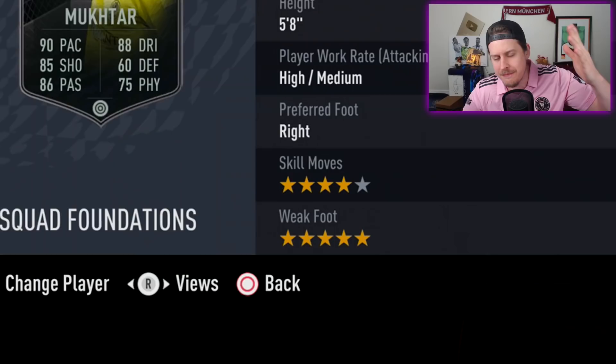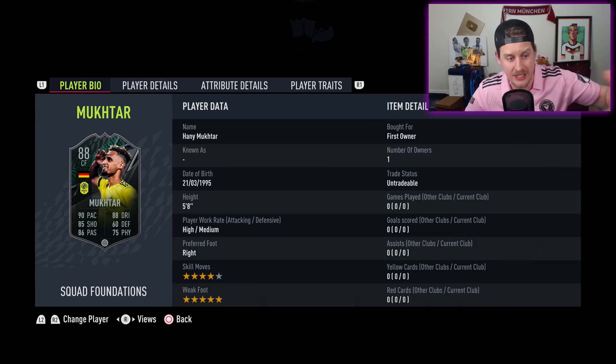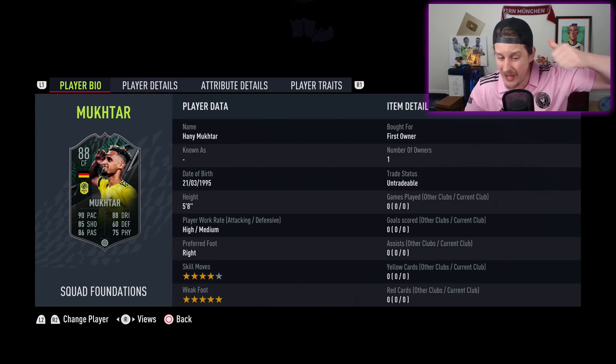MLS gets the German links that looks absolutely broken. He's got the four-star skill moves — EA gave him the upgrade from three-star. He's got the five-star weak foot, and he looks ridiculous. For those thinking about getting MLS objectives, this card fits right in. For those running a full German squad, this guy fits in as well. We've got Foot Birthday coming tomorrow, and Icon Moments look to be dropping on Saturday.